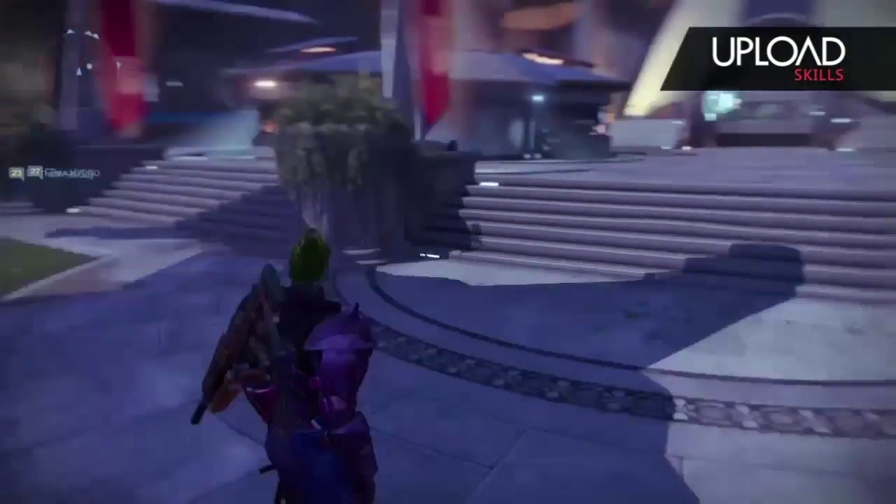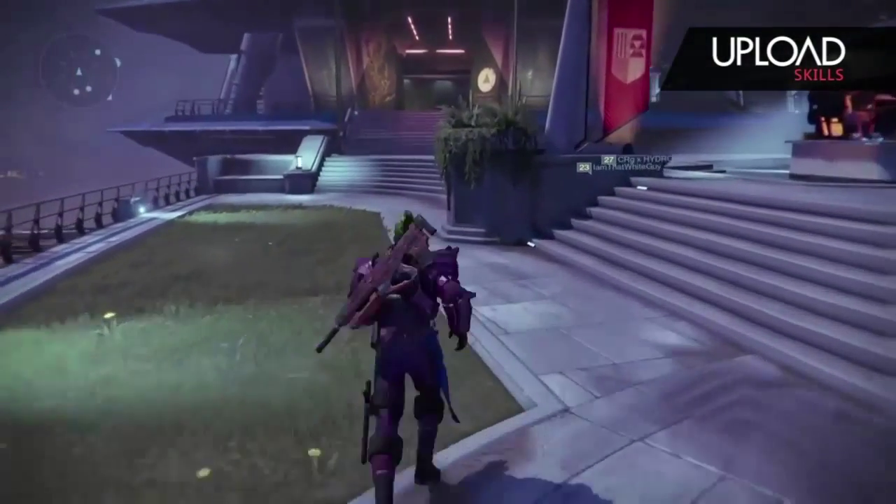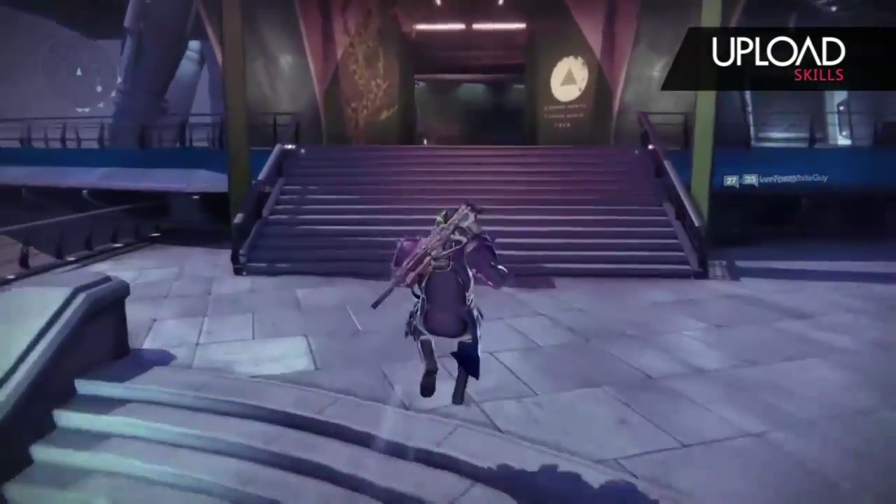Alright guys, to find the Agent of the Nine, what you're going to want to do is go to the tower, take a left, head on down this hallway — the hallway that leads to the speaker.